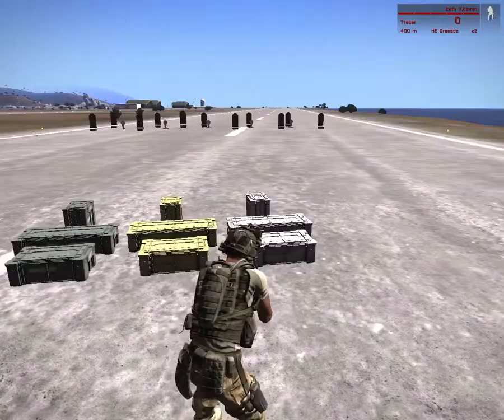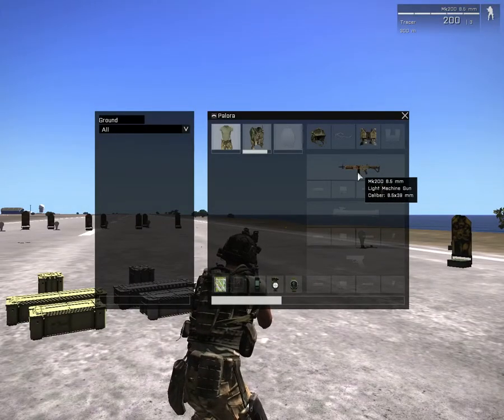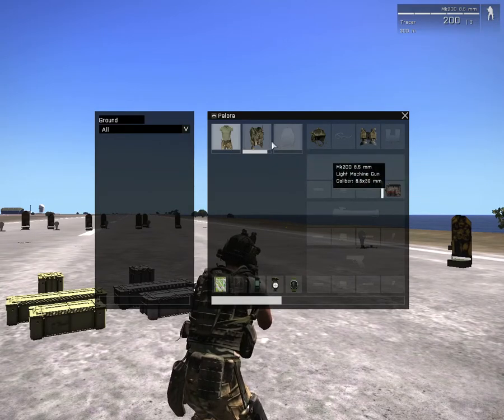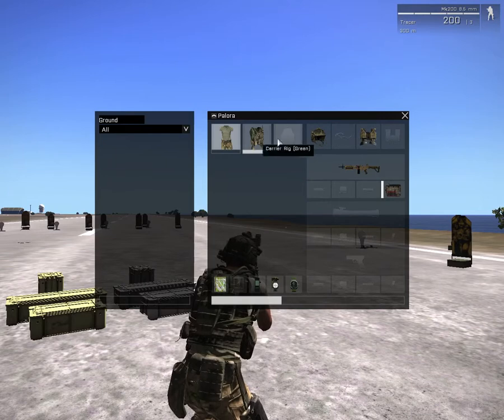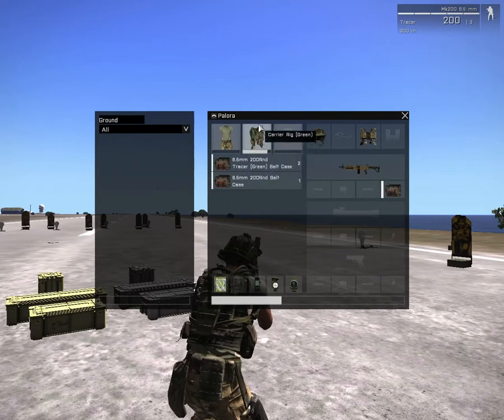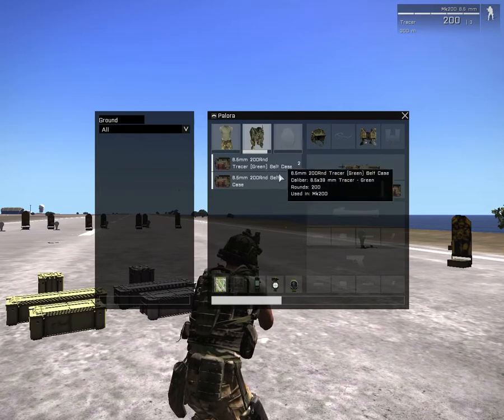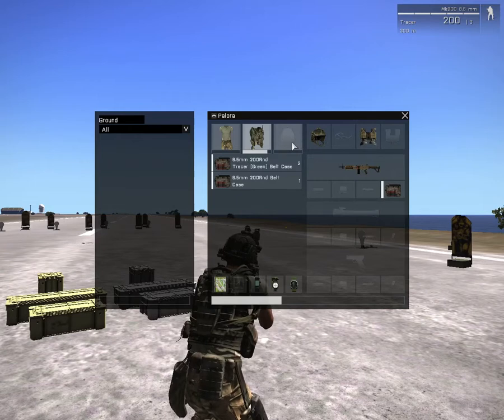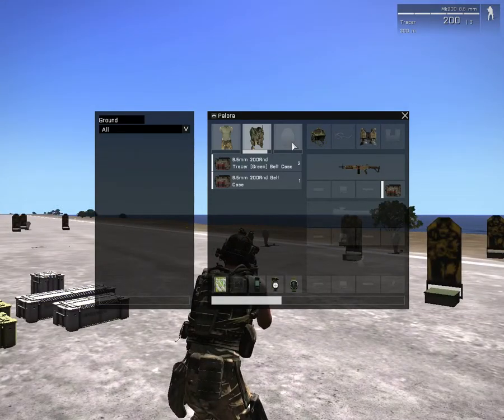Time to switch to the next one. Here we are with the Mark 200 — it's a Minmi light machine gun, 6.5 by 49 millimeter — basically a SAW if you have knowledge of US armed forces weapons. This thing takes up a lot of space: in my carrier rig I can barely fit three belts — that's 600 bullets — and can't put anything else in my combat rig. A backpack will slow you down and tire you out faster.